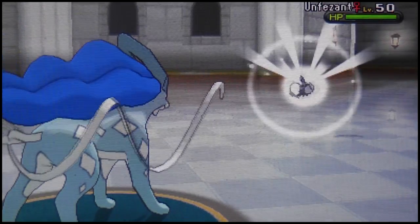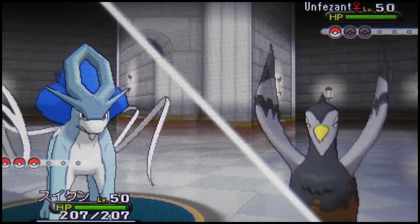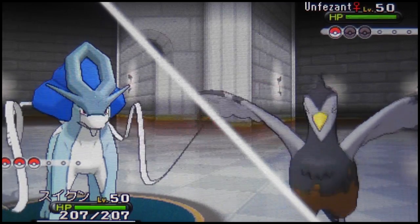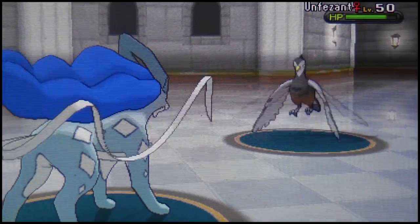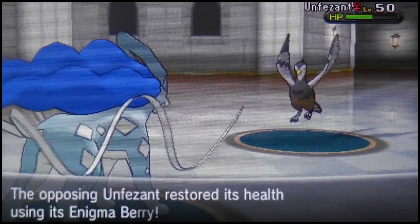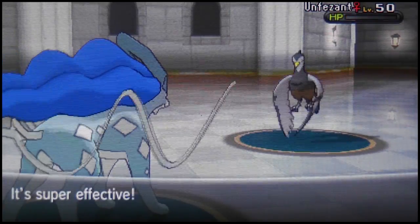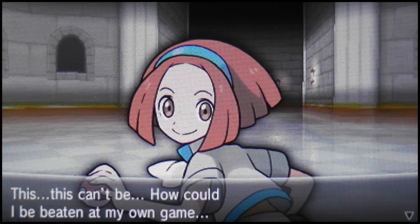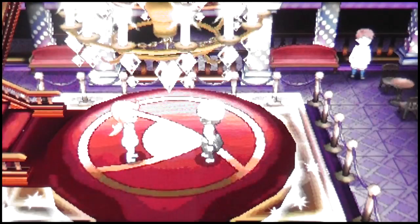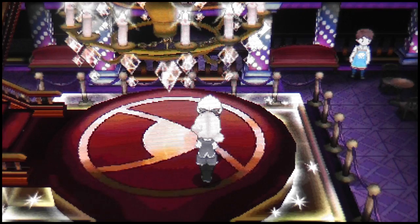The opponent sets up Stealth Rocks again. He brings out a Pheasant — an Unfezant — which I actually own a shiny female of, so it's funny to see this. I go for Ice Beam rather than spamming Sheer Cold — I want to take it down fast. Ice Beam lands and down goes the Unfezant. We're done with trainer number six. That's it — I can't believe I was beaten at my own game.